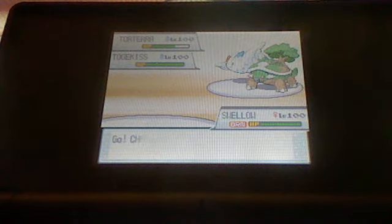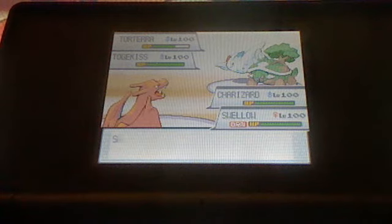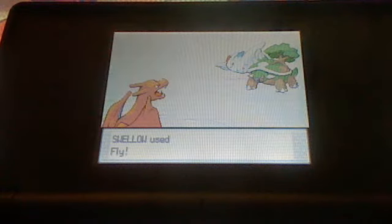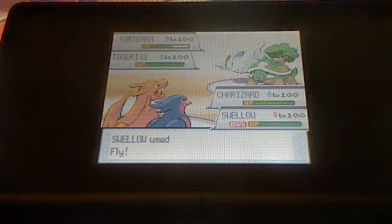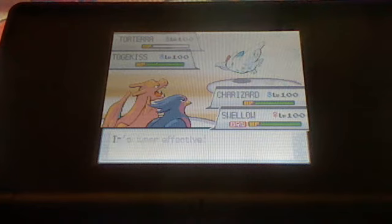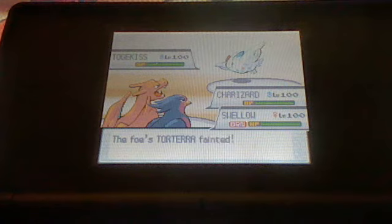I recall my Metagross because I didn't want it to get messed up. Now I bring my Charizard in because he has the move Shadow Claw and it's super effective against ghost types, but I don't use it. Fly was super effective against his Torterra and since Swellow is burnt it was boosted by 1.5x, and I killed his Torterra.